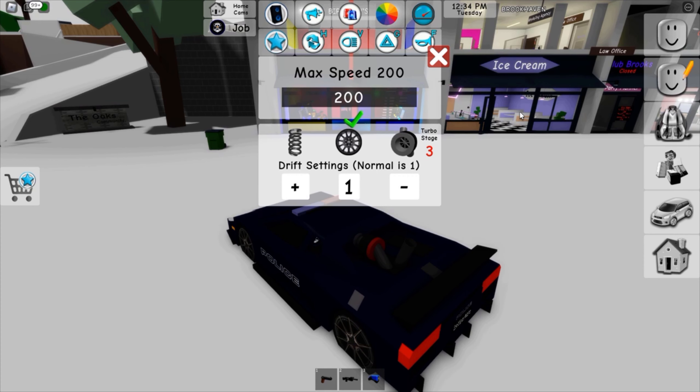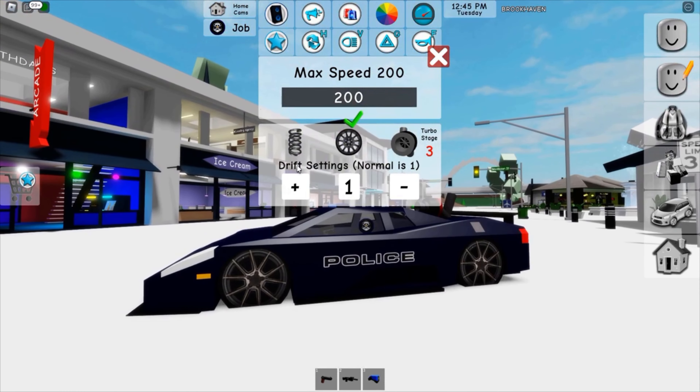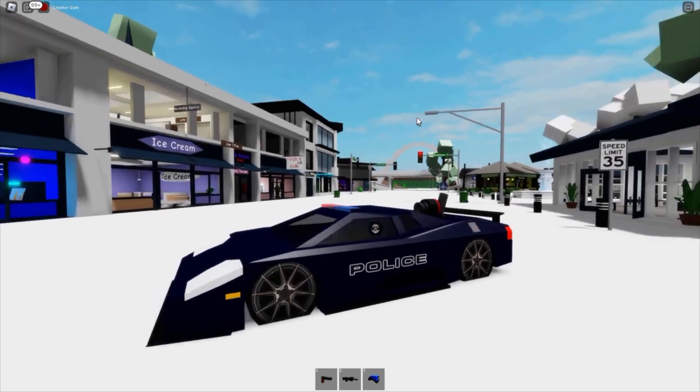We're going for turbo stage three — I mean, who wants to start low? We're cops and we have to catch fugitives all day, so we need the fastest car we can get. We're going turbo stage three, and we're also going to slam this thing all the way to the floor because I love when cars are dropped low. Now we have our police car.